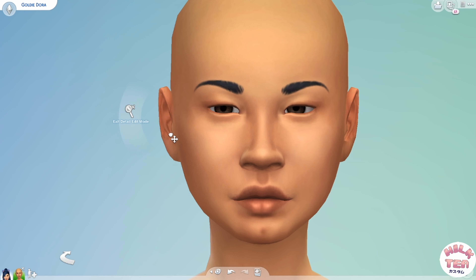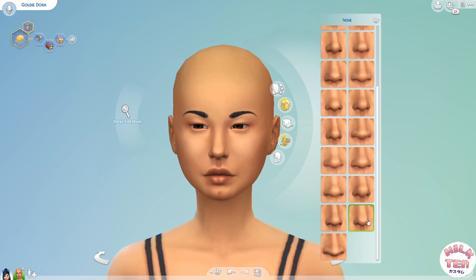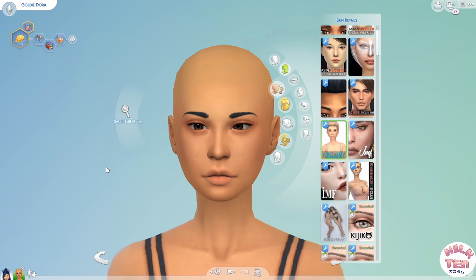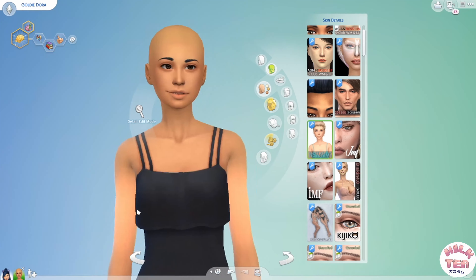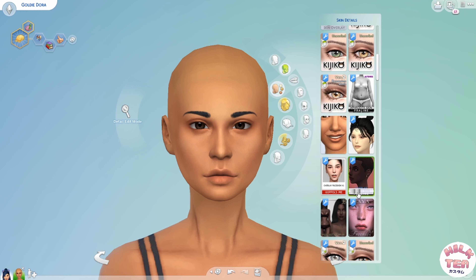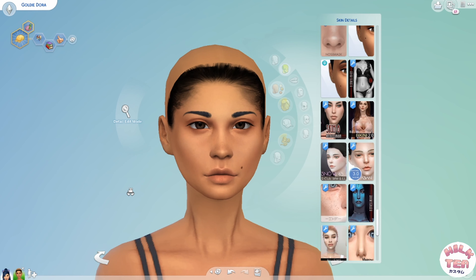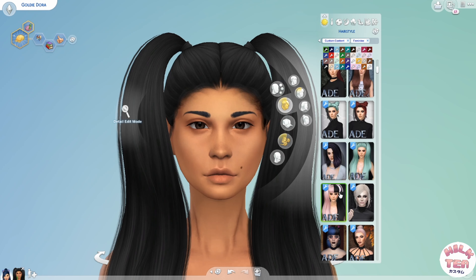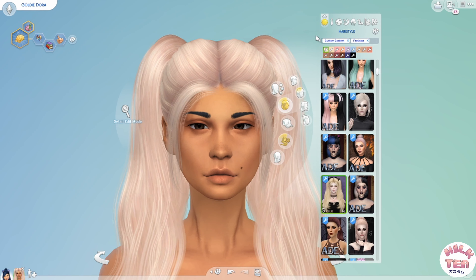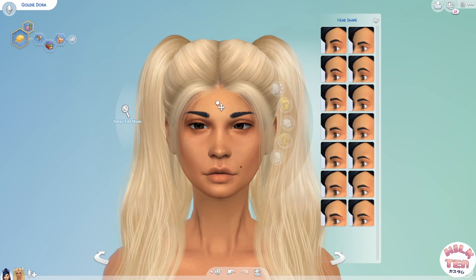I wanted her skin tone to be more tan, sort of a golden bronze if you will. I'm just doing the same thing I did with Rosie, just tweaking some sliders around until I'm happy with her facial features. For Goldie, I gave her a shorter, rounder head than I did with Rosie. In the Animal Crossing games, she has a very egg-shaped, kind of round head, so I thought a cute small head would fit her very well. Definitely out of the three, she turned out to be my favorite. I didn't have any puppy or dog ears to give her, so instead I just thought pigtails would work well on her. The pigtails sort of mimic the silhouette of floppy dog ears, at least that's what I think.